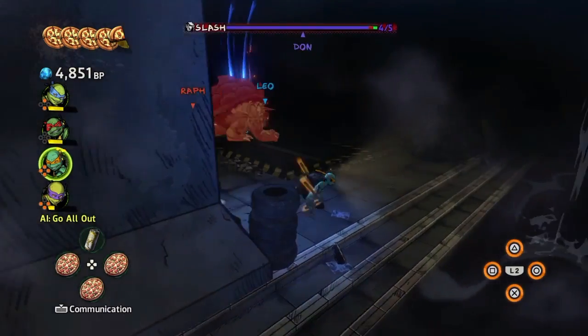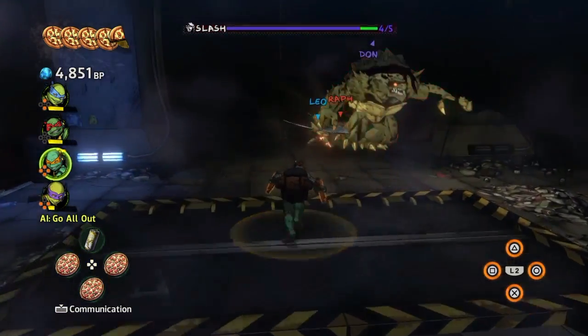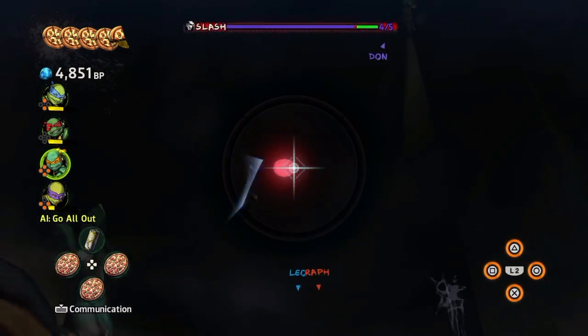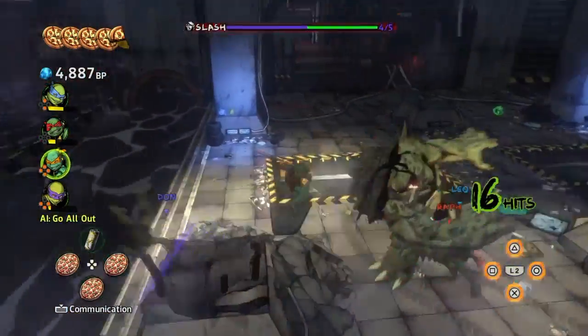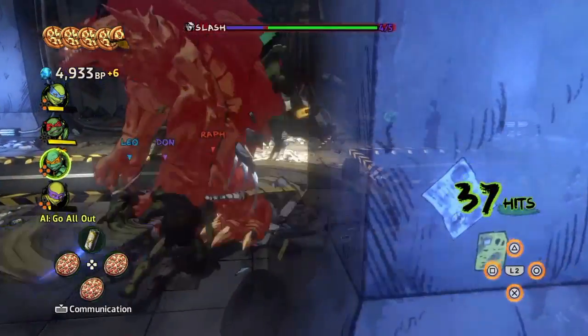Hey, it's Thunderhoss and I'm going to show you how to get the Let There Be Light trophy or achievement in Ninja Turtles Mutants in Manhattan. What you need to do in the Slash boss battle is activate the switch on the ceiling by pressing L1 and then R1 to throw your object. You will activate that switch and get the trophy. Thank you for watching.